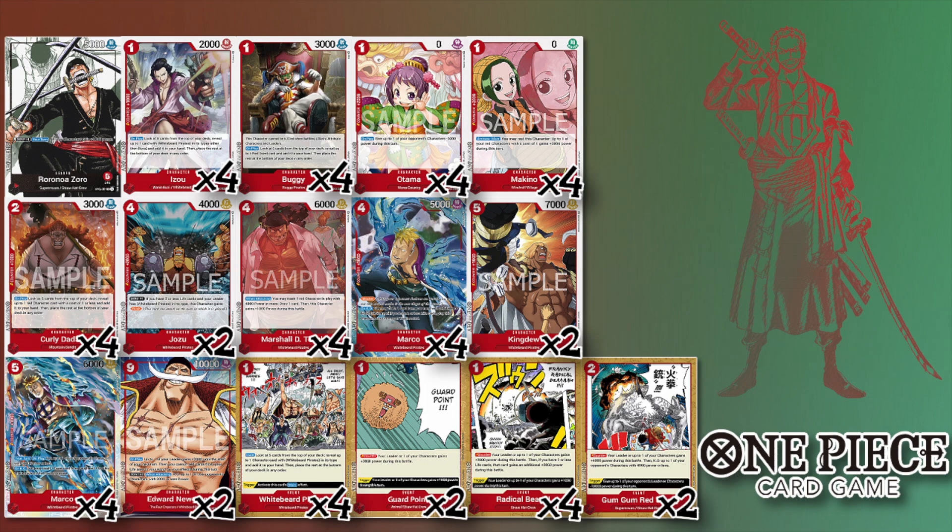It's very hard to take that last life against you. The combination of Marcos and the events just makes it tough to close out games against your Zoro. That's kind of how you play — you don't have any problem taking the first two to three life so you can get down to two and make use of your Radical Beams and the blocker Marco ability.